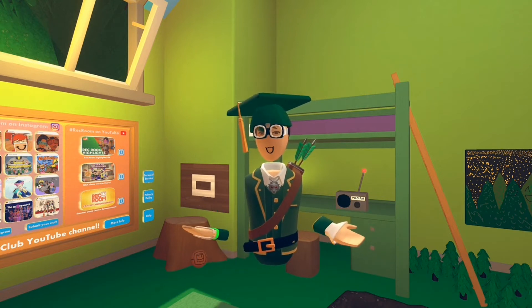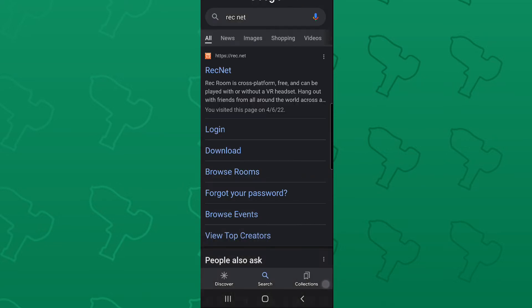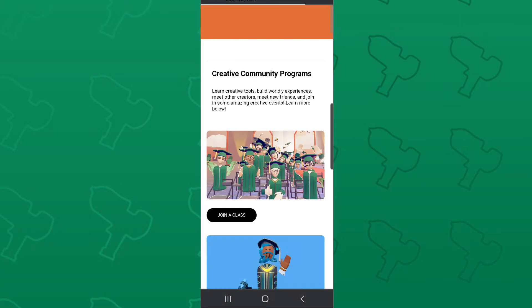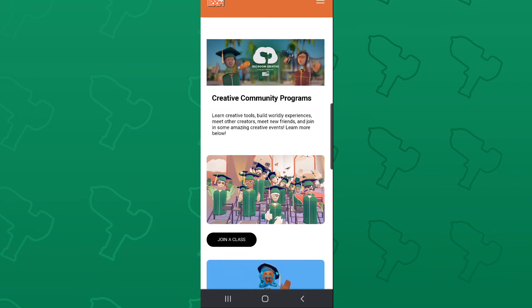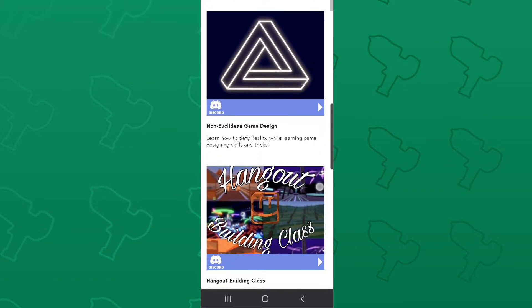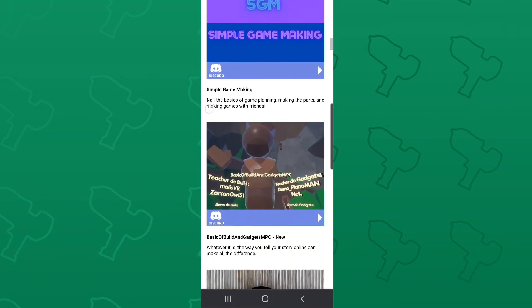You can join a MakerPen class by doing these steps. First, type this URL into your web browser — it doesn't really matter which browser you use, the result will be the same. Type that in and you get to this page. Hit 'Join a Class' and scroll down to pick a class and join the MakerPen class you want.